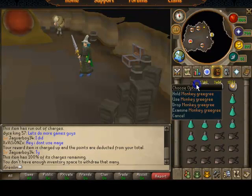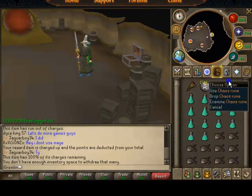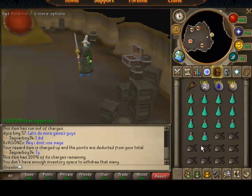First of all, you need Monkey Kree Kree. You need Death Runes, Water Runes, and Chaos Runes — that's if you're doing Ice Burst. If you're doing Barrage, you need Death Runes, Blood Runes, and Water Runes.